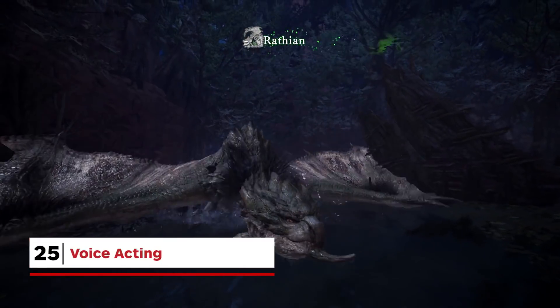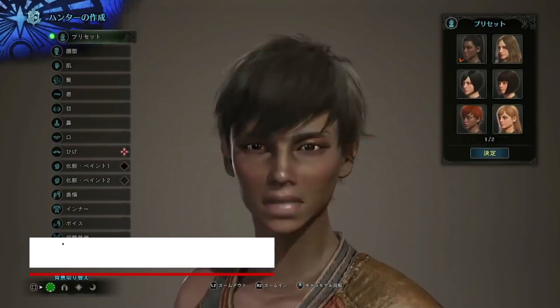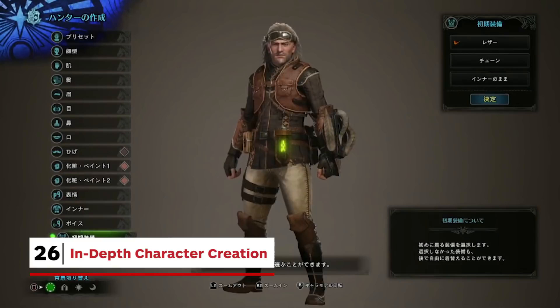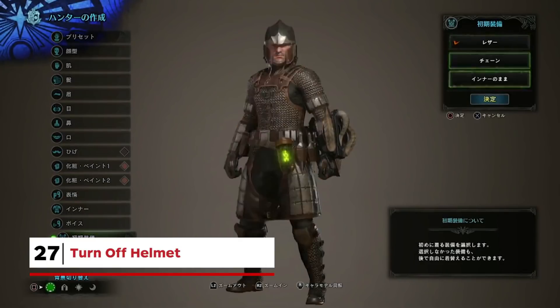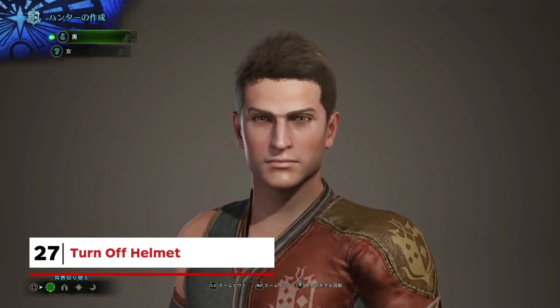We finally get to hear the intended pronunciation of all those made-up monster names with a generous amount of voice acting. Your hunter can look more or less exactly how you want them to in-world — we're looking forward to seeing some absolute freaks. And you can turn off your helmet! The work you put into your character with the in-depth character creator won't go to waste because of a bulky helmet.